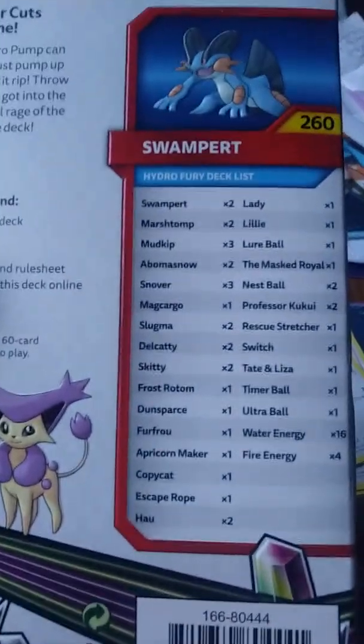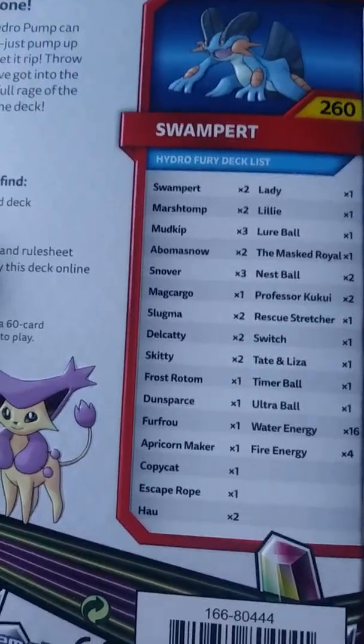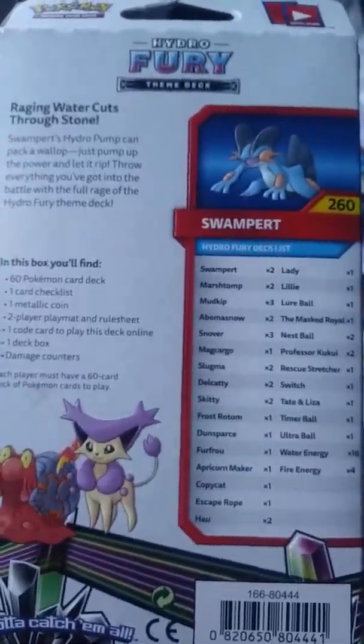Here's what you get in here. You get a Swampert — I'm not going to read all of it, everybody can see that. You can go to Bulbapedia and check it out. But you get this box and this deck box.